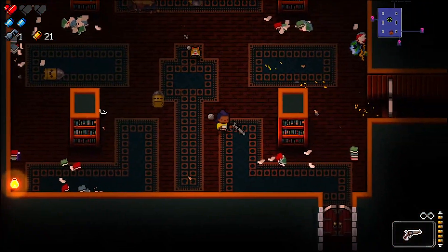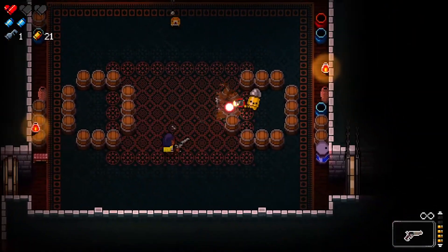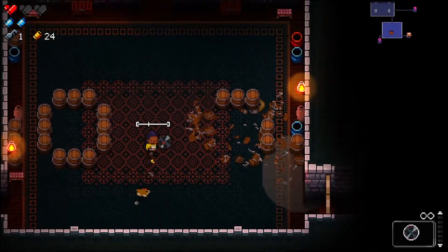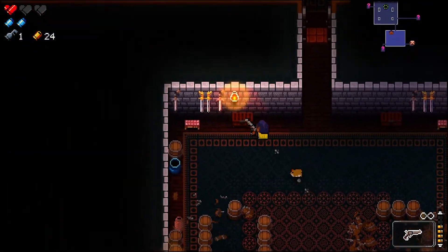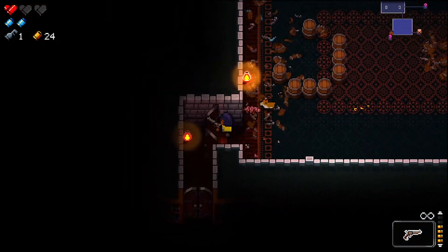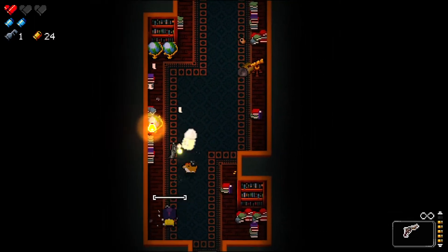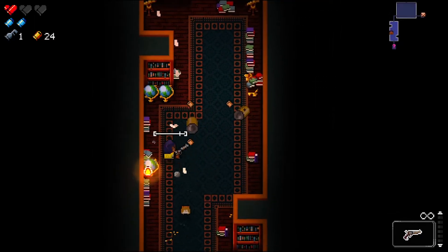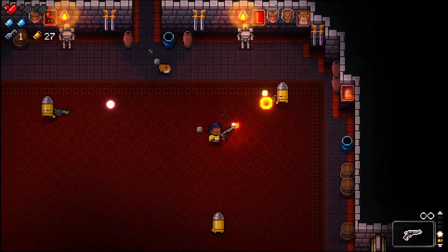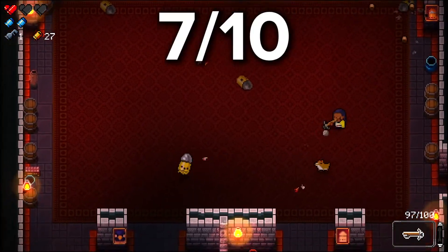So what's the verdict? Enter the Gungeon is a solid twin-stick shooter best played with a friend. Solo it's okay but playing with another person is so much better. The weapon variety and the boss fights are the standout moments but sadly the general level design left a little bit to be desired. Still it's pretty entertaining once you get into it, but it's not one of those premiere twin-stick shooters — though I would say it's still absolutely worth a go. My score for Enter the Gungeon is 7 out of 10.